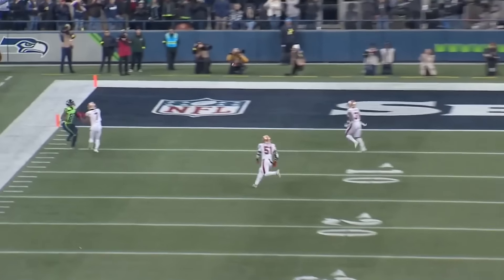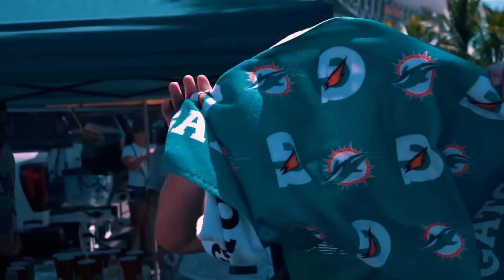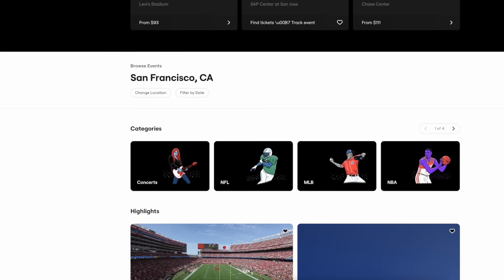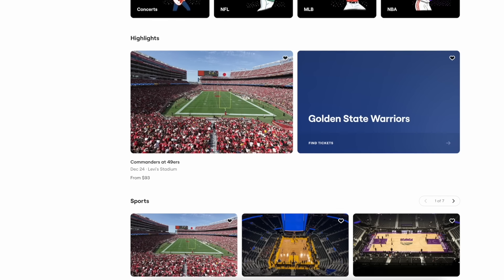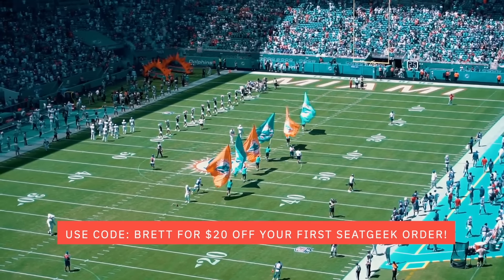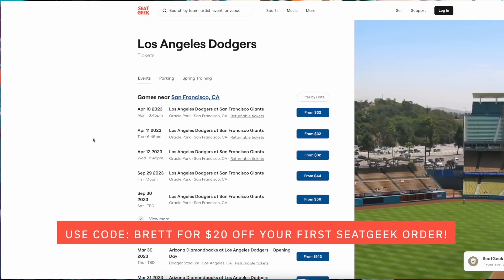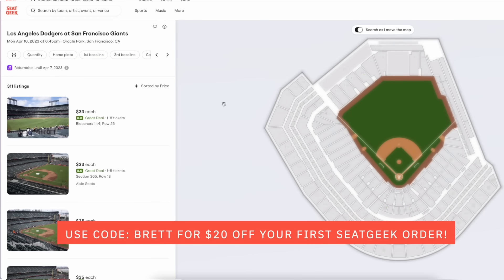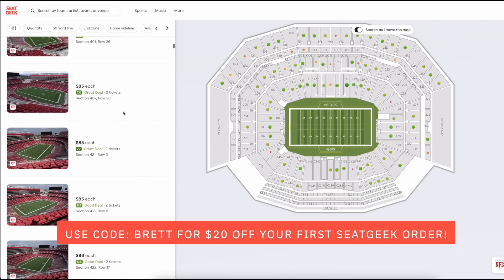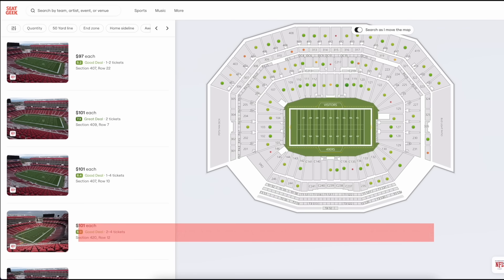But before I dive into it, I want to thank my friends over at SeatGeek, who made so much of the content we've done this season possible — from going to Niners training camp to seeing games in LA, Miami, Buffalo, Dallas, Austin, and beyond. If you're a 49ers fan and you want to go to the playoff game over at Levi's Stadium and see Nick Bosa slaughter offensive linemen with your own eyes, you can use promo code Brett and get $20 off those tickets at SeatGeek. Or for anyone who wants to go to NFL games, concerts, NBA games, or baseball — they've got it. Use promo code Brett, get $20 off, and thank me later.